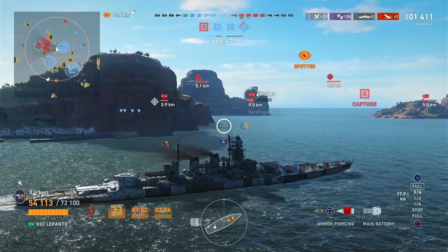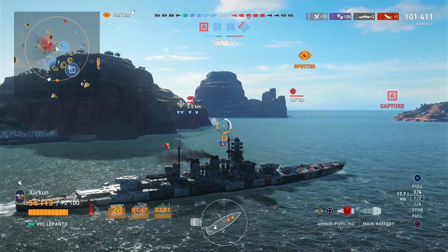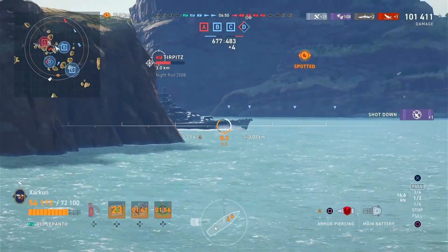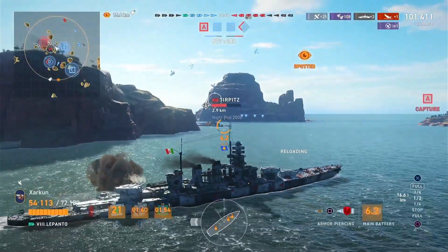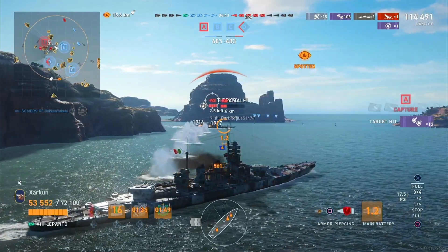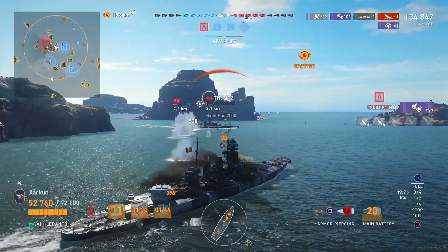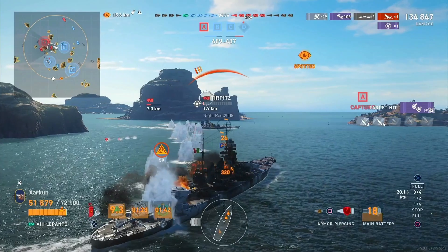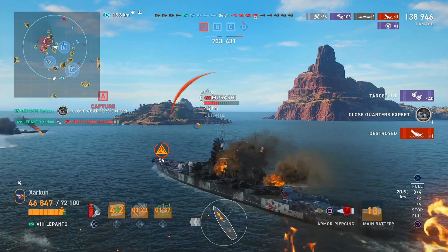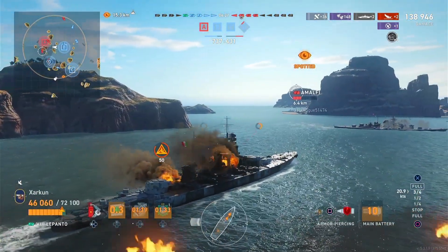We are going to punish the Iowa for giving broadside. Meanwhile, we've got an island to our left to hopefully shield us from the Tirpitz. There's a citadel on the Iowa. Tirpitz is pushing forward — his goal is obviously to get torpedoes on us, but it looks like he's going to come around the island broadside. The Lepanto has 12 381mm main battery guns — 15-inch guns — and there are 12 of them. Tirpitz loses all his remaining hit points, and he flubs his torpedo launch, so we're scot-free.